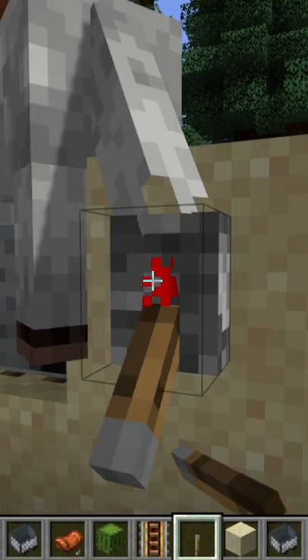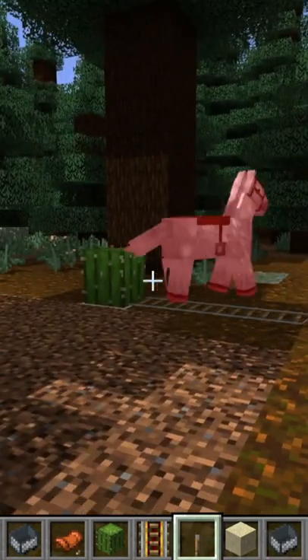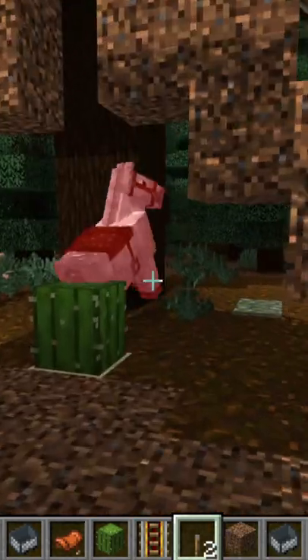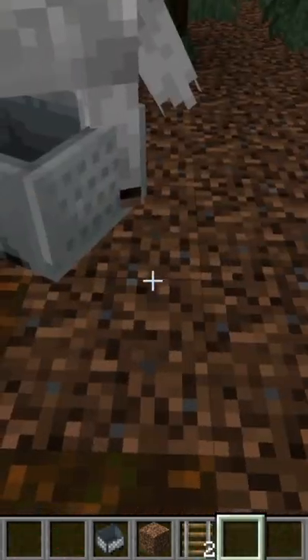Number two: break the mine cart. You can do it by running the mine cart into a cactus, or dropping it onto one. You can also punch the bottom of the mine cart, as I'll demonstrate.